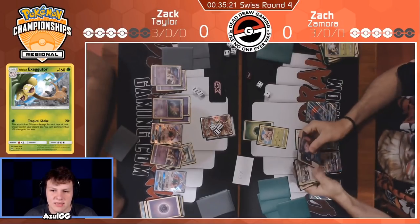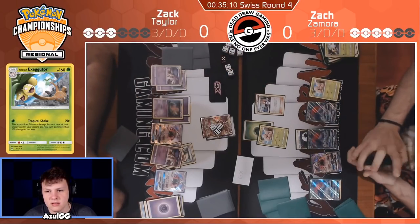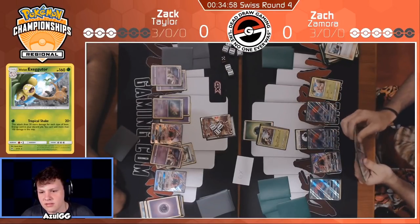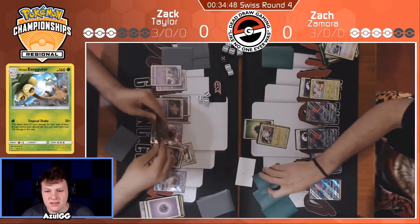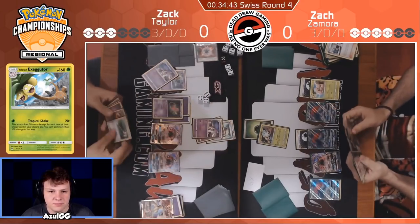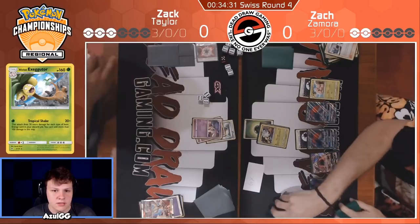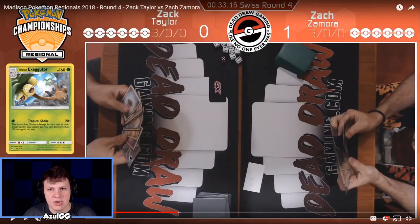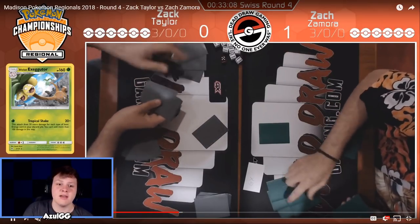Ideally Zach would respond with a Guzma knockout on the Lele with Dawn Wings GX attack, and then be in a favorable position. He's got like a four-card deck left — Zamora does. We see a Bridget for an Egg — doesn't have a lot of cards left but should have everything he needs to close out the game. We see the DCE to the Egg, setting up for the big Executor GX play. He also plays the Kartana, which is really cool. Back over to Taylor's side — scoop. He doesn't see a way out of that. He could have still GX'd at least, but he didn't have a way to draw two prizes after that, so he decides to move on to game two.